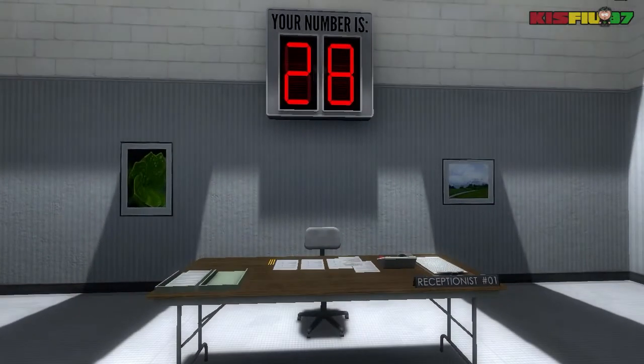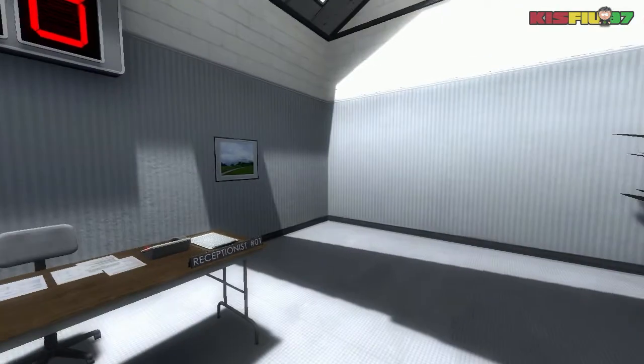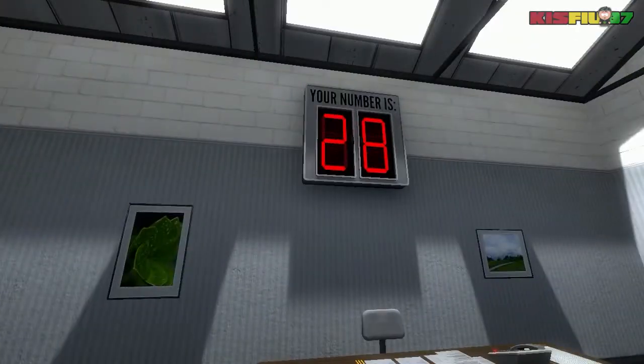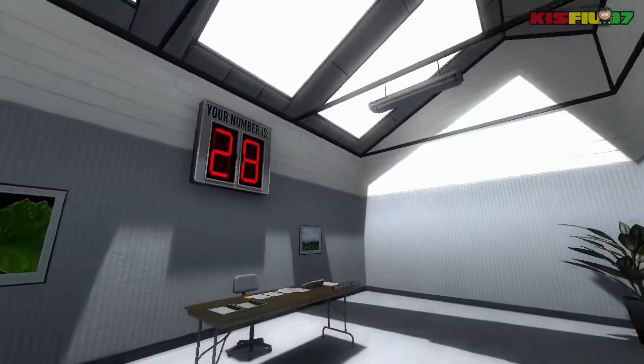Welcome to the Stanley Parable Demonstration. Your number is 28. When your number is displayed, please enter the demonstration room. Thank you, and have a pleasant demonstration.